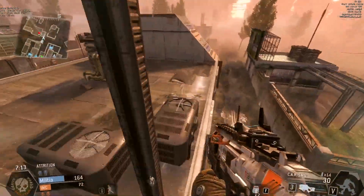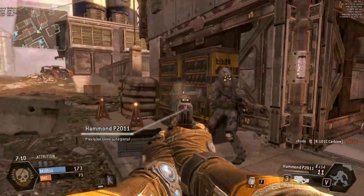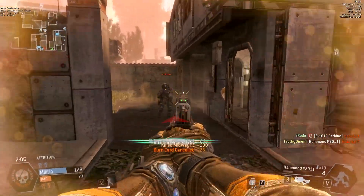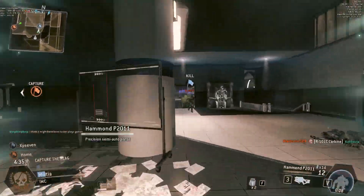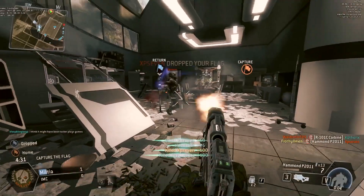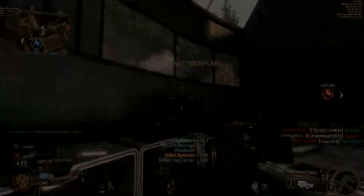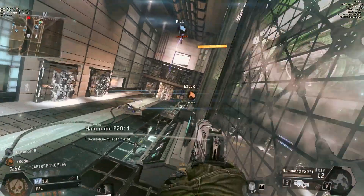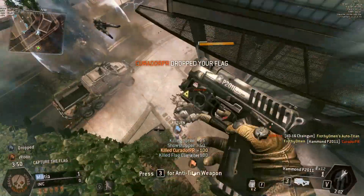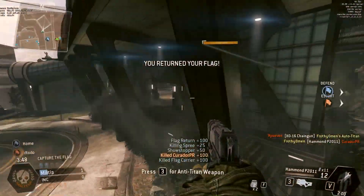Anyway, this is a weapon that I don't think needs any buffs. To be completely honest — and I hate talking about balance — I think the auto-pistol should receive a little bit of a range nerf, just to make the Hammond a little bit more attractive at medium range. You have the auto-pistol for close range, the Wingman for long range, and then this could be a great mid-range weapon if you nerf the auto-pistol a little bit.